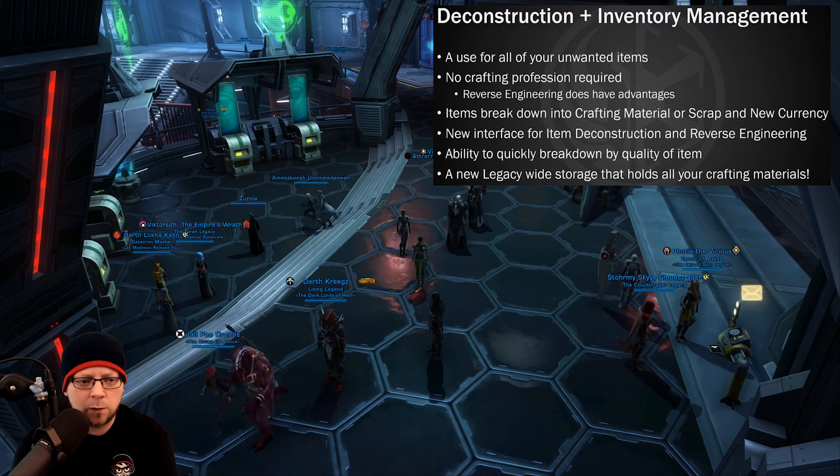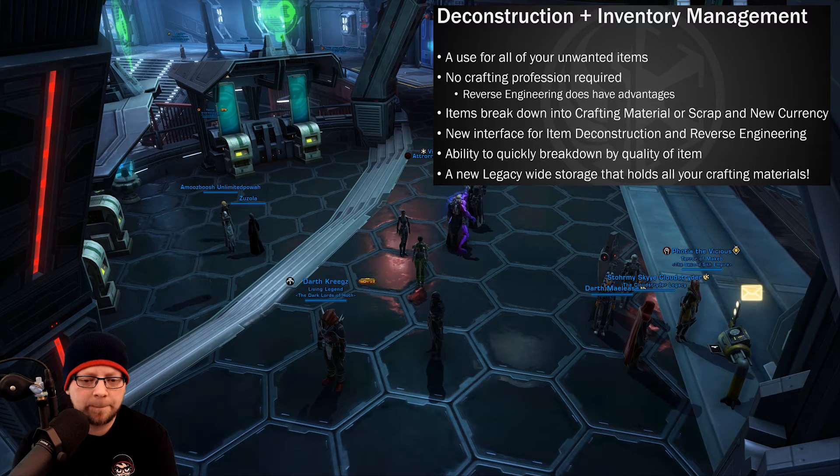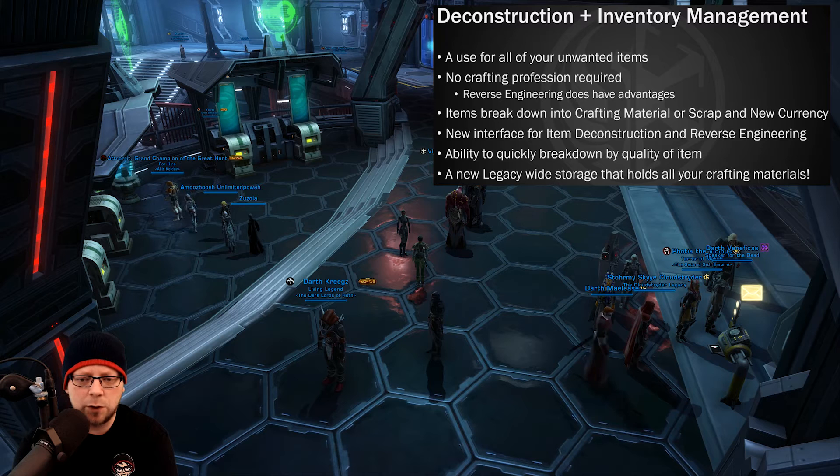No crafting profession is required to deconstruct, though reverse engineering does have some advantages. It breaks down items into crafting materials, scrap, or a new currency they're going to introduce. There's also a completely new interface for deconstruction and reverse engineering with the ability to quickly break down items. Bioware has mentioned that with the new currency, they're going to be introducing a couple of new vendors to get some stuff off of.